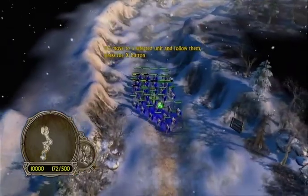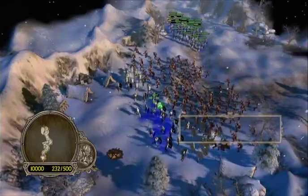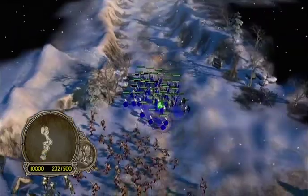So instead of pressing Y, I can press X to go back to where the troops are. Y jumps to the next flashing area, X brings you back. We're already here.